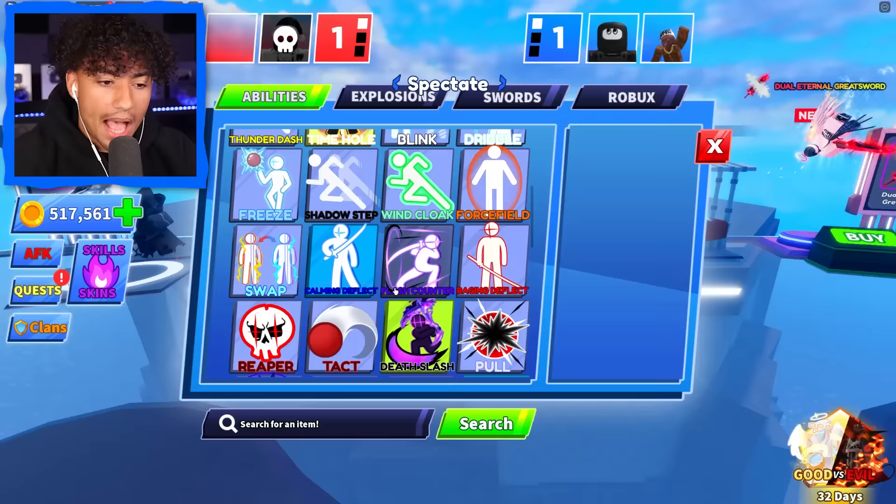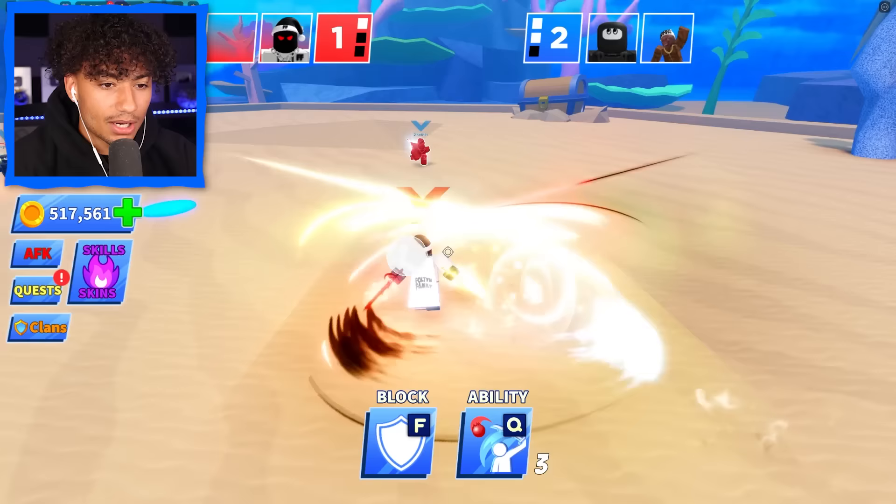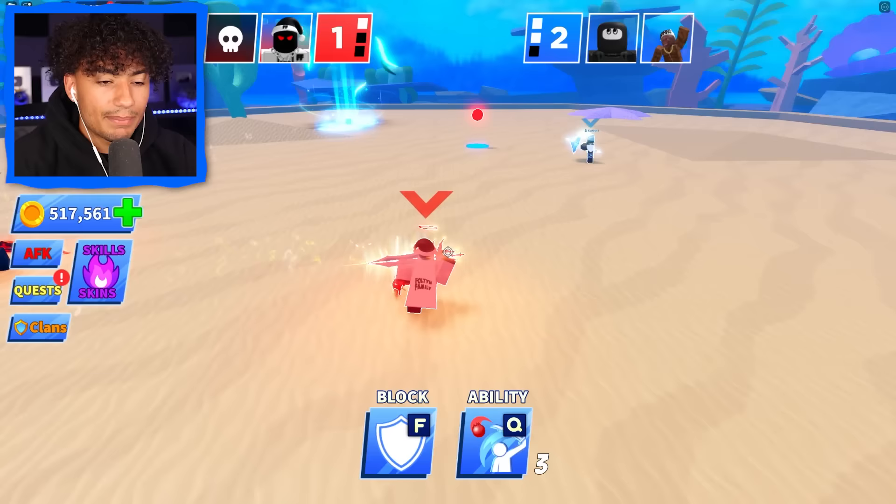You know what, I'm done. I'm switching to dribble ability — they'll never see it coming. I'm not losing again. Guys, I'm sorry, I know I'm supposed to be using the new ability, but let's face it — the new ability is dog doo-doo. My teammate was AFK again, you gotta be kidding me.